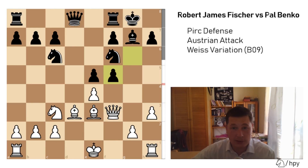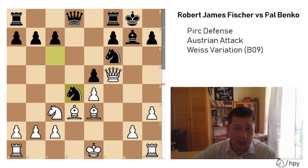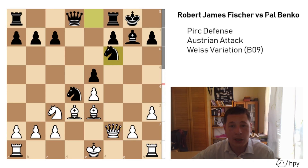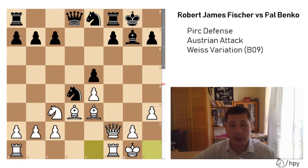Qxf5. Now Nd4 is played but it doesn't work now, because after Qf2 White still has the open g-file, or the semi-open g-file, towards the Black king. Knight to e8, preparing to get the queen into the position with Qf6 perhaps. But now Bobby castles, and if Qf6 then Qg3 and Black has lost another tempo.